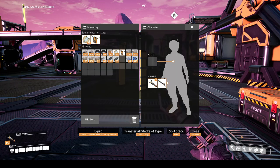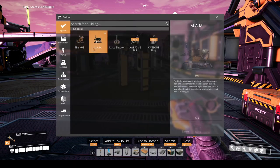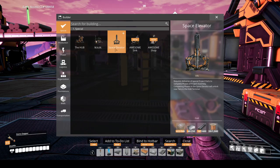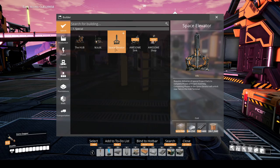Let's take a look at the space elevator. It's under Special. So it requires deliveries of special project parts to complete phases of project assembly. Completing phases in the space elevator will unlock new tiers in the hub terminal. That's how I can progress further into more tiers. The resources I'll need are 1500 wire, 400 rods, 250 plates, and 500 concrete.